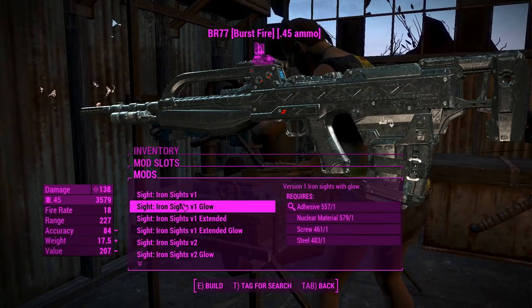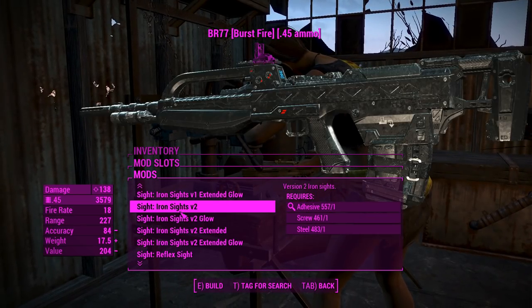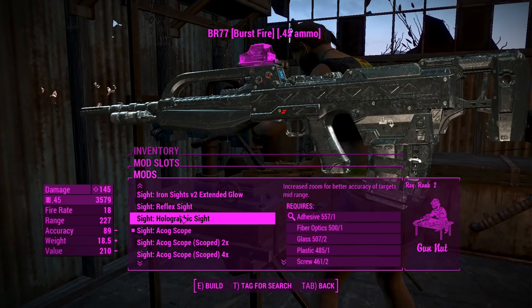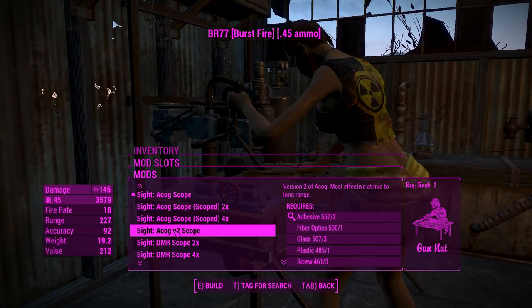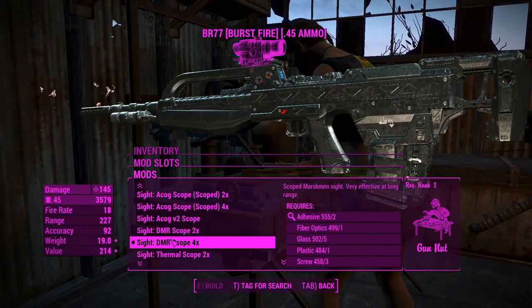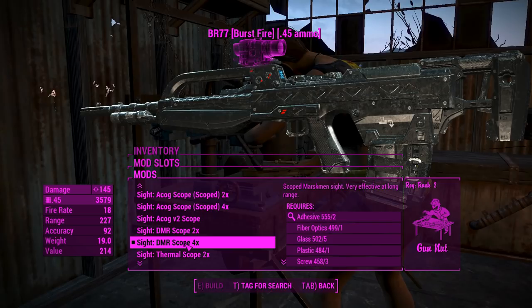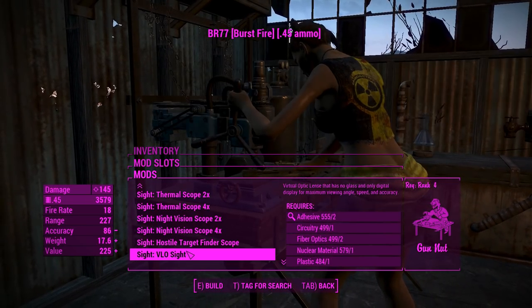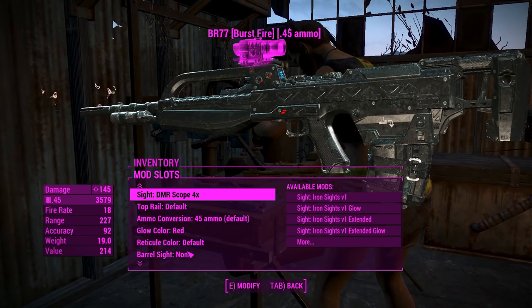For the sights, we've got a whole bunch of sights going here. I'll just quickly scroll through them — if I go ahead and explain each and every one of these, we'll be here all bloody day. I'm going to go for a DMR scope of the x4 variety. I'm really committed to making this DMR and you will see it. Look at all this stuff, it's so cool — there's so much customization. Too much.